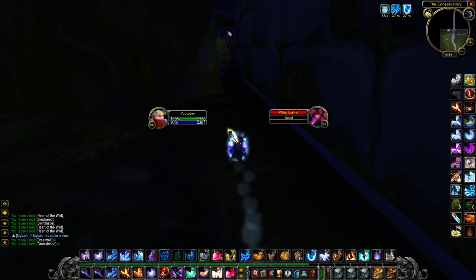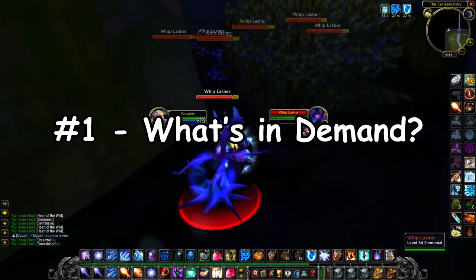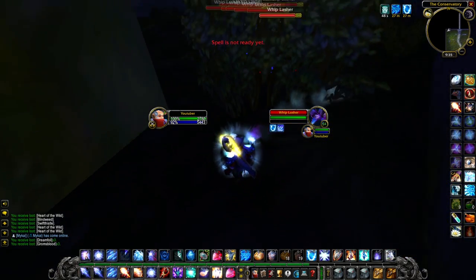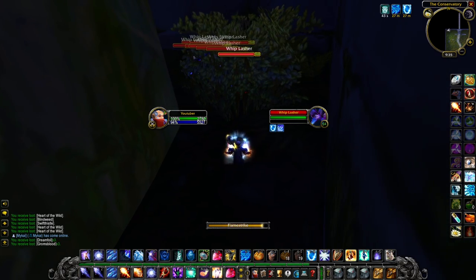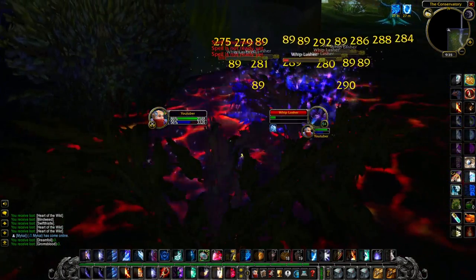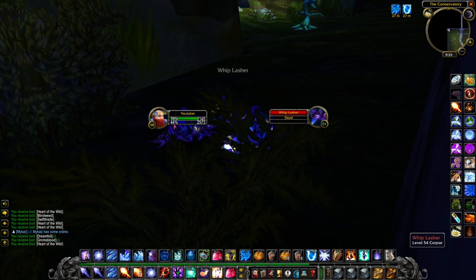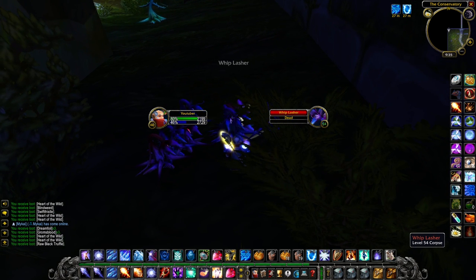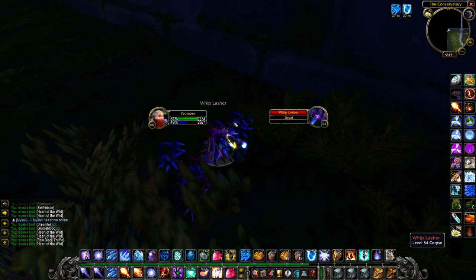So next up, let's talk about some investment strategies. Strategy number 1 is to look at what's in demand for later phases and buy those materials. For example, in Phase 1, 2, and 3, Elemental Fires will be in high demand because of Fire Protection Potions being used in Molten Core and Blackwing Lair. In Phase 5, Elemental Earth will be in high demand because of Nature Protection Potions being used in AQ40, and in Phase 6, Elemental Water will be in high demand because of Frost Protection Potions being used in Naxxramas. This is a pretty safe investment strategy that can provide a very good return on your investment.